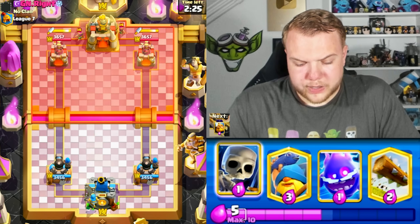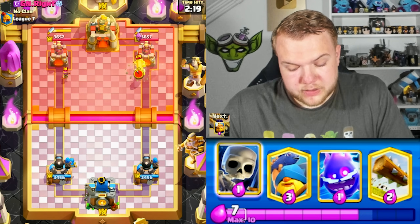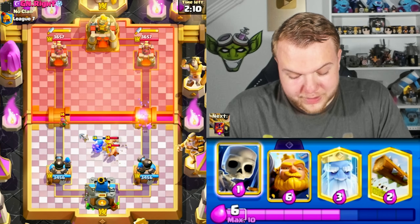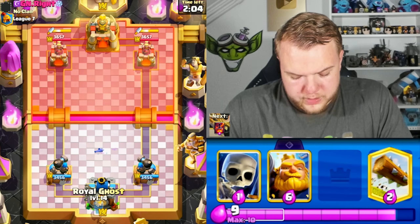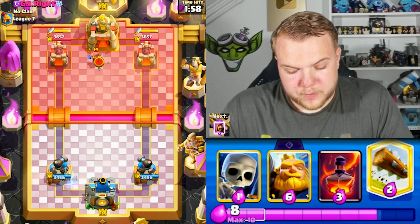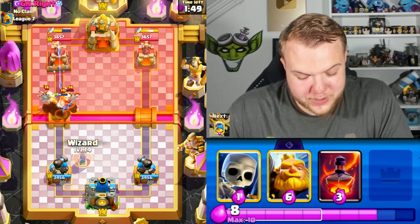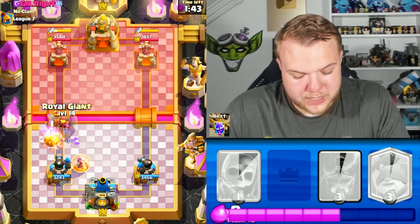He has archers — cannon card, archers, could be a mortar deck or maybe graveyard. He has bedroom — maybe PEKKA? Honestly not sure. Need to be careful if he has a sap because sometimes people end up sapping the fisherman and then the bedroom makes it to the tower. This looks like either a PEKKA or a bridge spam deck — very tempted to go with Royal Giant whenever I see a fisherman near the tower.